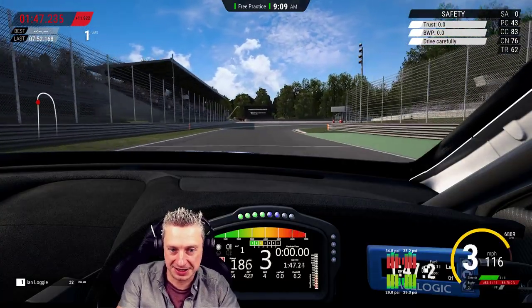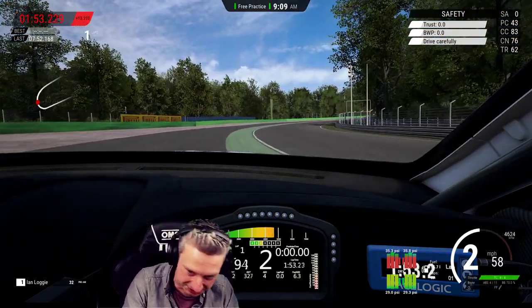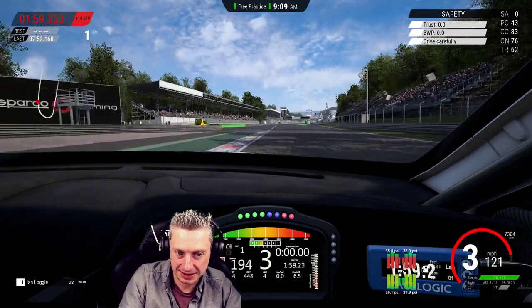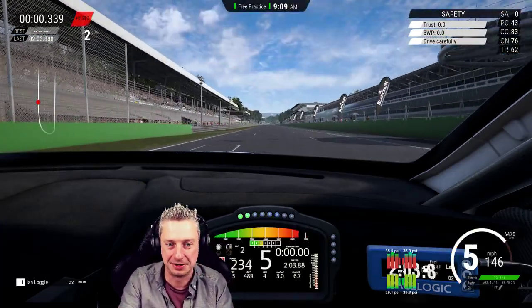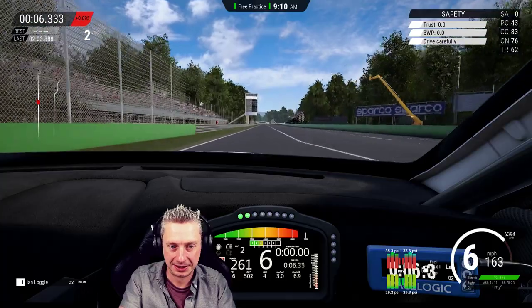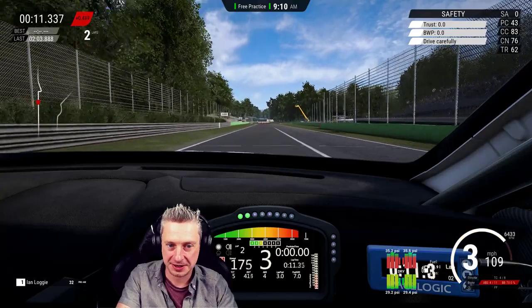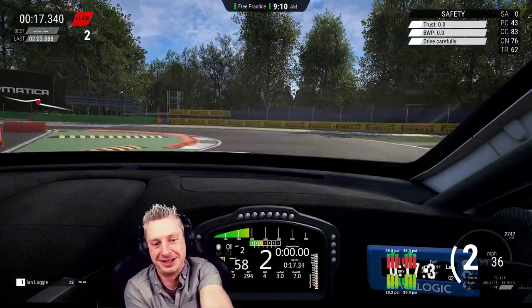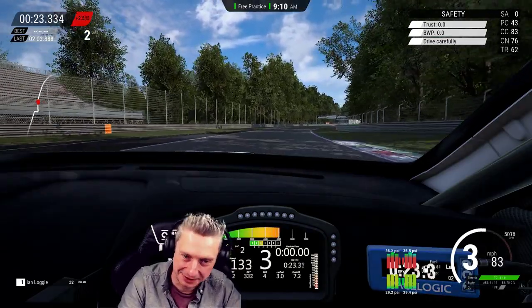Another big one in the parabolica — we're going to slide well past the apex. Just touch the gravel. I think if I want to cook the back ones, I'd have to move the brake balance back a bit. It's a silly setup, but it shows you just how it works.